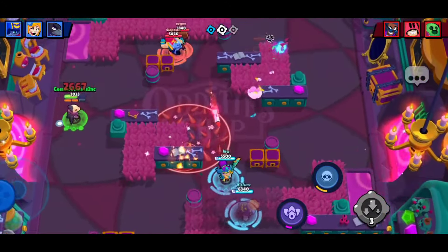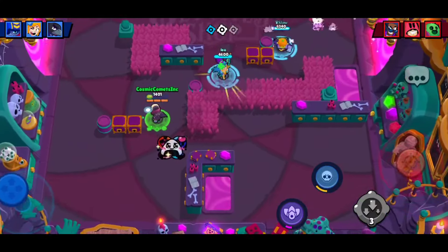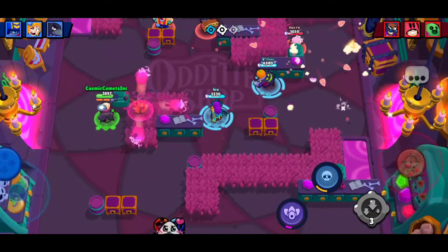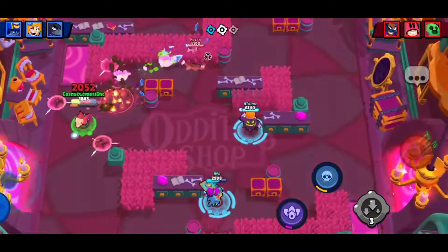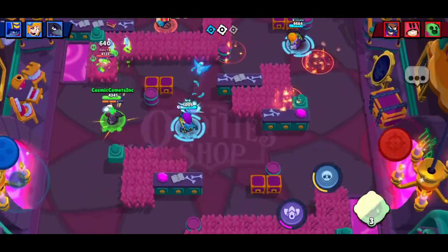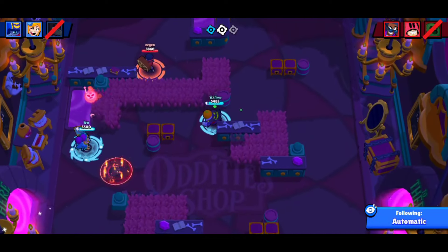You can also earn points from watching the World Finals. Every game you can get an additional 10 points from cheering for the team you voted for. Sometimes Brawl Stars will throw in a random quiz question where you get 10 points for answering, and if you answer correctly you get another 40 points — so that's 50 points total. At the end of each match you also get to vote for an MVP, and you get a guaranteed 100 points from doing so.